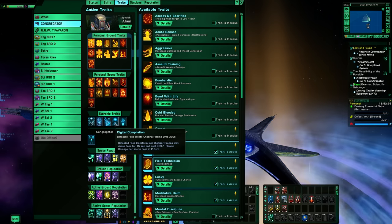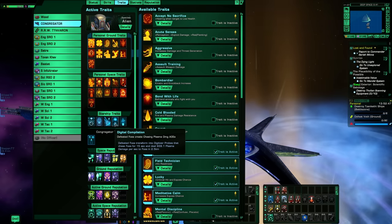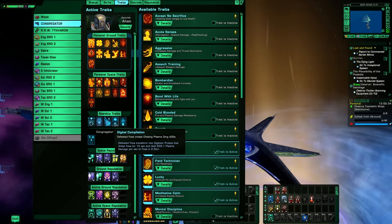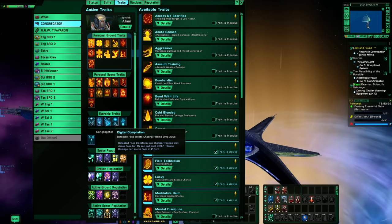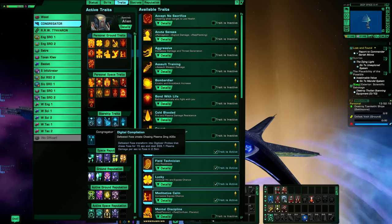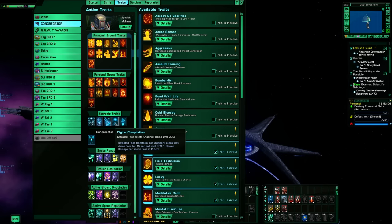The Digitizer Complication trait: defeating foes transforms them into digitizer probes that chase down enemies for 15 seconds, dealing plasma damage in a 2.5km area of effect. It's averaging about 4K on the parse — not a ton but it adds up. If you're light on starship traits, use it. Otherwise fill in your trait slots with whatever you have that synergizes with something the ship is doing. The ship would still work fine without any of these traits — it just wouldn't perform as well.